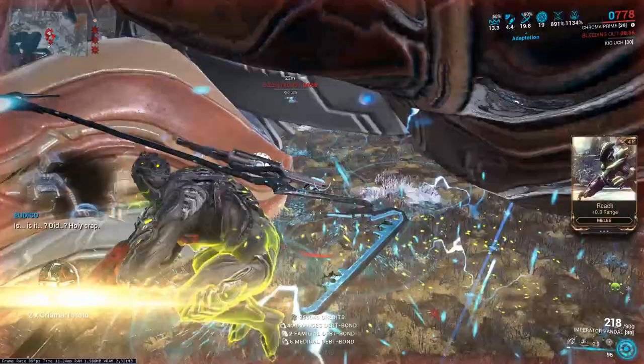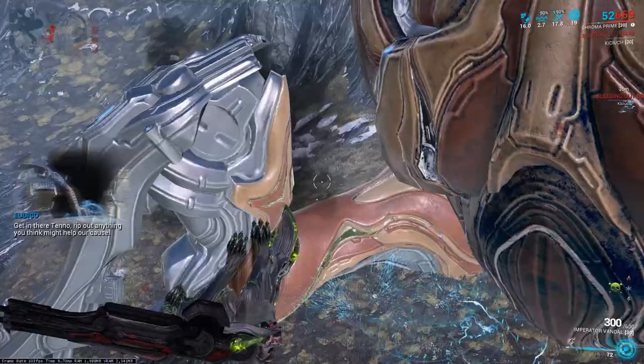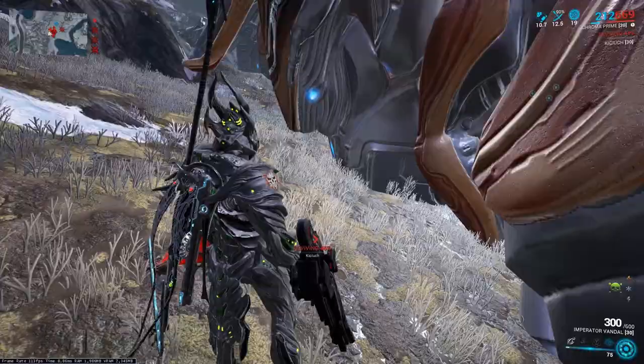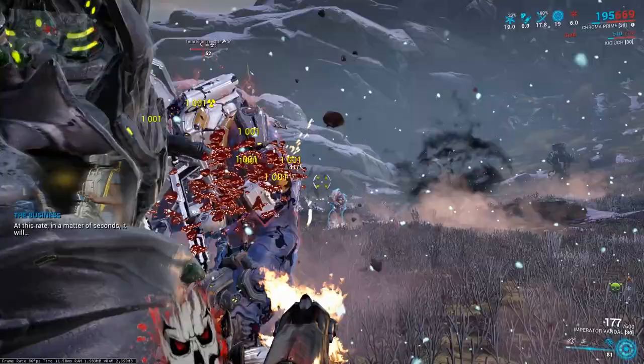And what about the time per run? At first, it may all seem very complicated. There's a lot going on on the battlefield, and you have to remember what to do and when. Don't worry if the first attempts take more than 10 minutes. After a few tries, you will reduce mission duration — 5 to 6 minutes are pretty good. The best players are able to kill Profit Taker under a minute, but such attempts are near perfection and require a lot of knowledge about the aspects related to this boss.